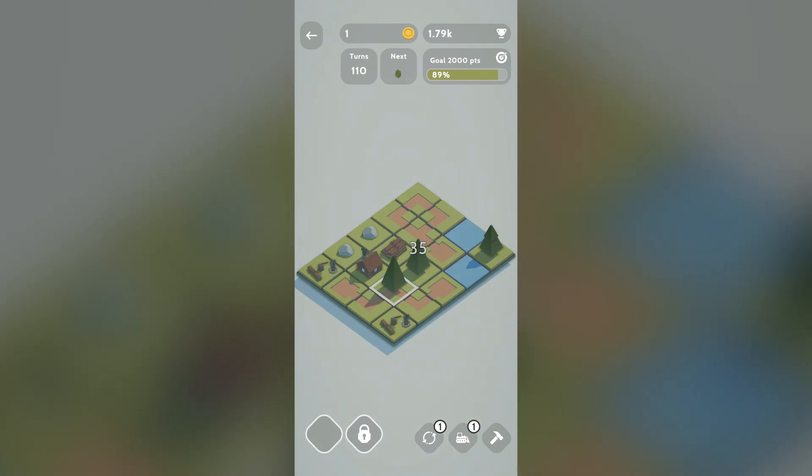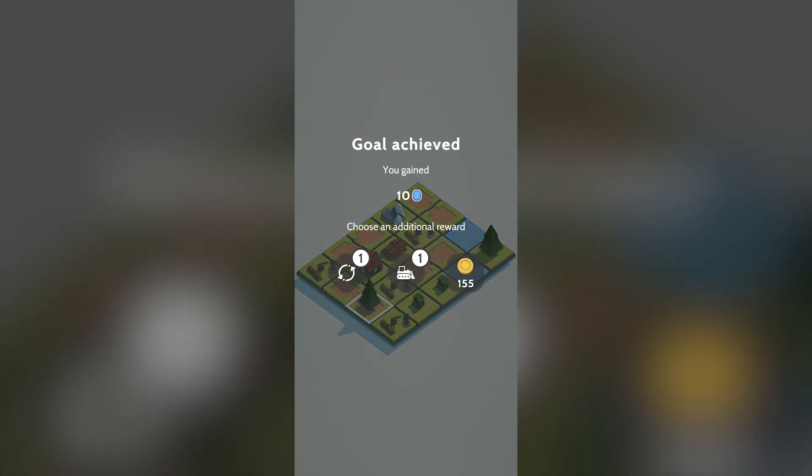Stones don't appear very often so we've got to place them strategically when we can. I've got some lumber - if I pop it here, this is going to be a tricky one. I should have placed it differently, but okay - all four together there. We've got a massive rock, and I'll leave that space to get a tree. We get another tree, place it here, put this tree next to that tree - and we've reached the goal! That gains us 10 blue chips and we can choose an additional reward. Let's go for the bulldozer.